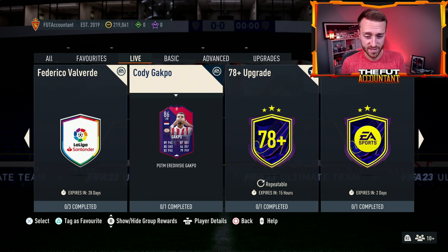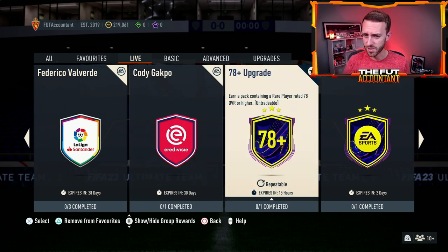Besides Team of the Week, we'll probably also see a new Silver Stars player today, so if you have Silver guys watch out for those moving on the market. Also, the 78-plus SBC expires today on Wednesday — not sure why they made that available for such a short time span, but it is what it is.